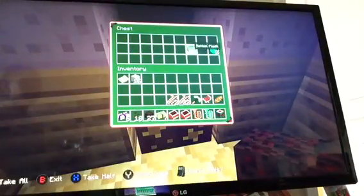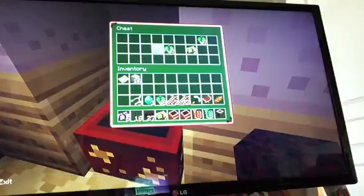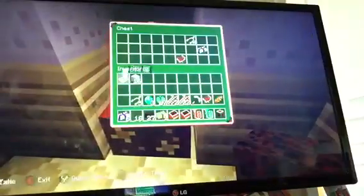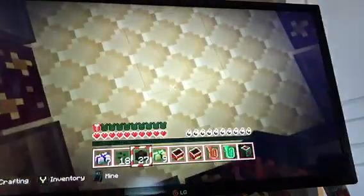Now let's steal all the precious treasures. We've got some iron, some gold, some rotten flesh, and some emeralds — to trade with the villagers. Emeralds and bones, rotten flesh, gold ingots. I'm so lucky! There's a saddle, some iron, and some bones. Let's see if I'm lucky enough to have enough materials to power back up. I am lucky enough. I'm so lucky.